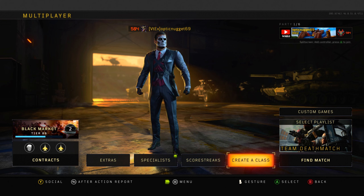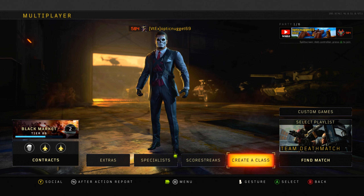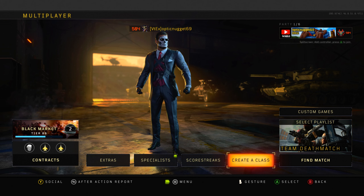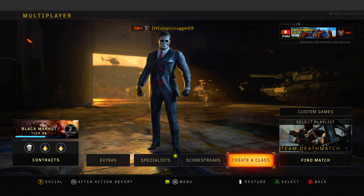There it is, guys - my class setups, stats, scorestreaks, and specialists. Kind of an update video: my level 500 update. I hope you enjoyed that and like these class setups - please do try them out. Those are my favourite and best class setups in Black Ops 4. Let me know in the comments if you've got any better class setups because I might try them out. I'm still looking to do videos with different classes. Leave a comment, like, subscribe, notifications on, and I'll catch you guys in the next video. Goodbye!